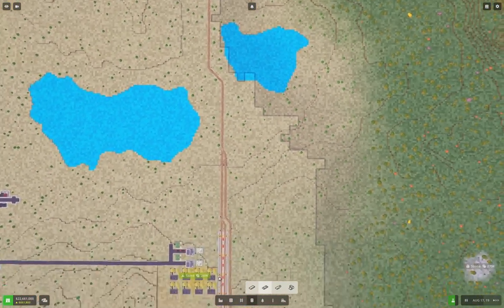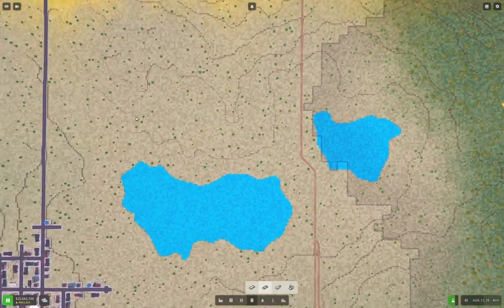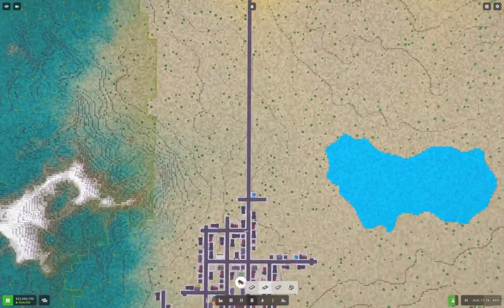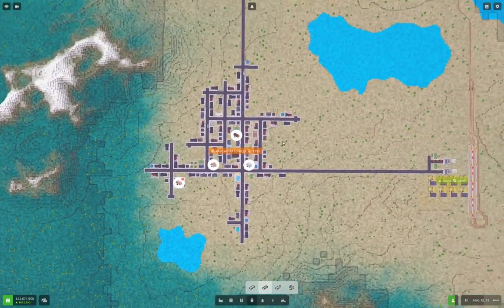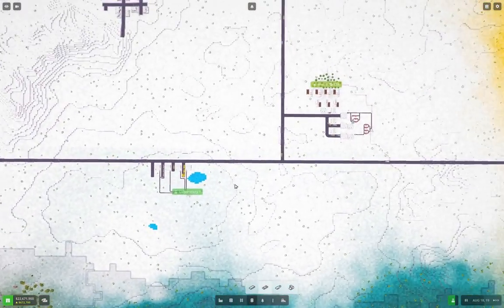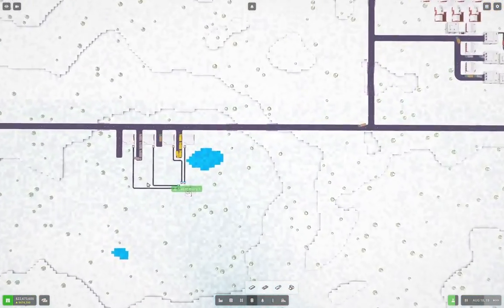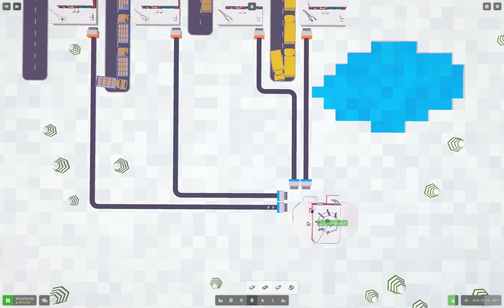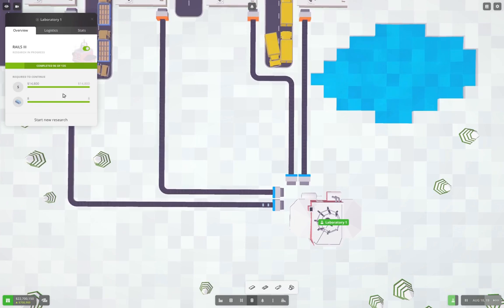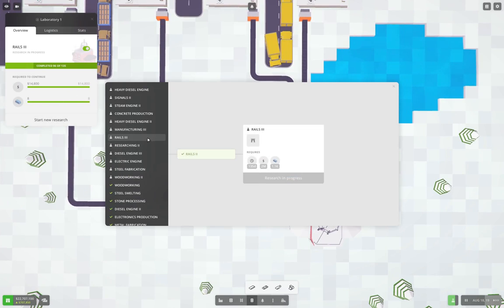So we got sand coming up here. What we're going to need to do is go to the right place over here, and we need to bring some glass panes over here. So if we look in here on the research, we're ultimately going to need Manufacturing 3, which needs steel.